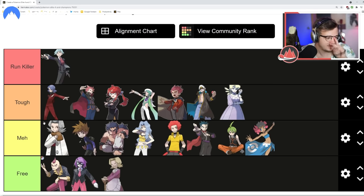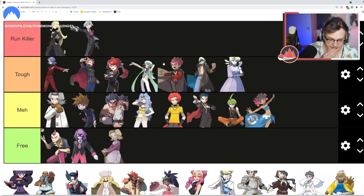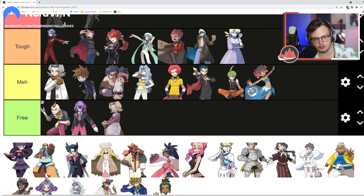Cynthia is the hardest champion probably in the series — definitely a run killer. The Garchomp alone requires a lot of planning and makes every other Elite Four member harder. The Togekiss can be tough, and all of her pokemon are high-tier. There's a Lucario too. With a lot of planning you can get around this fight — it's not unbeatable — but you absolutely have to plan around Cynthia, especially that Garchomp, or she will wipe you.